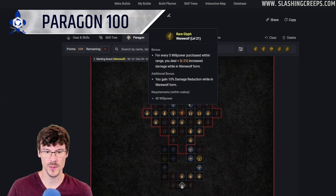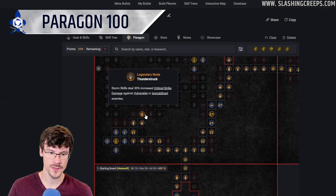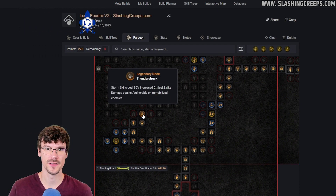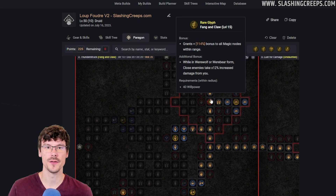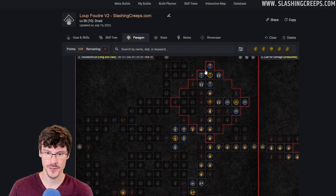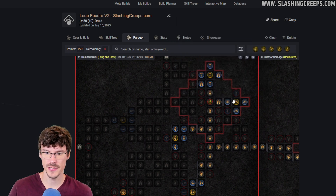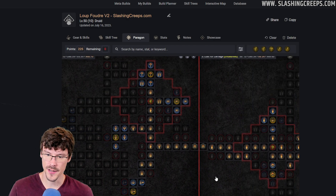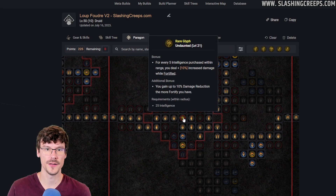Before showing gameplay, here is the Paragon setup. The first board increases damage in Werewolf form. Then we get to this board which grants increased storm damage to enemies — you have this rare node just here. We'll get to this glyph increasing damage to close enemies in Werewolf. Make sure to get this passive as it also boosts this damage. Take all the passives, take this rare node, critical strike damage, and move to the next board with this glyph: damage while fortified.